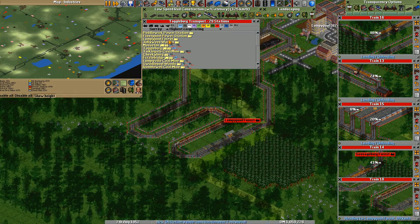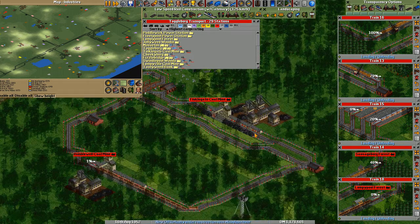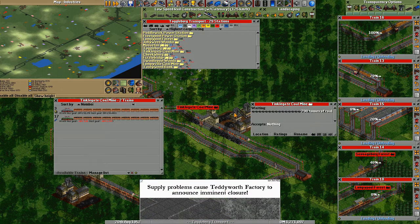Back to the station view - something interesting happened. Here this train is going. Forest - this one doesn't count. There's a coal mine. That needs help - much help. Where are all those trains?